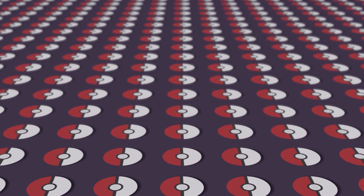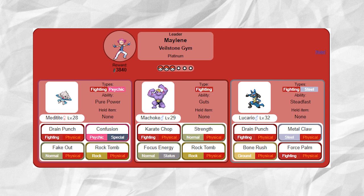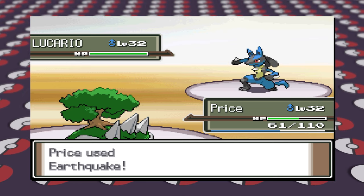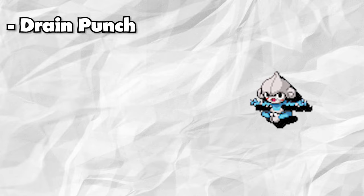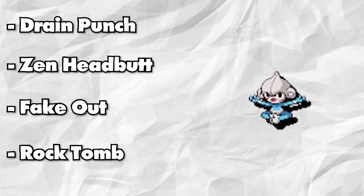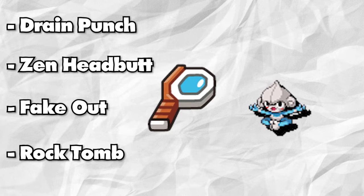With three gyms down, we're onward to Veilstone City to see how we can change Maylene and her Fighting-type Pokemon. Maylene typically has Meditite, Machoke, and Lucario. I'm only going to be changing one of the Pokemon from her team — removing Machoke and adding Toxicroak. Her lead Meditite will stay the same, but I want to replace Confusion for Zen Headbutt since it's an egg move. It'll be holding the Wide Lens so it's better able to hit the more inaccurate moves.